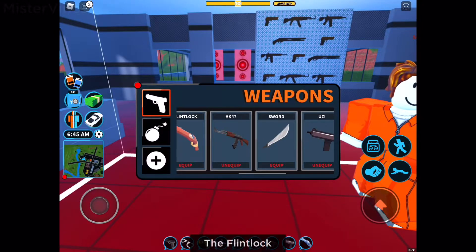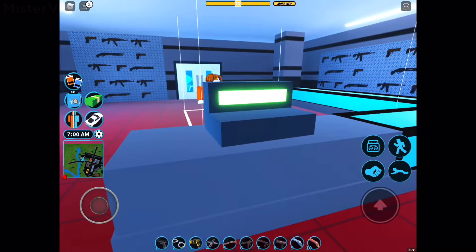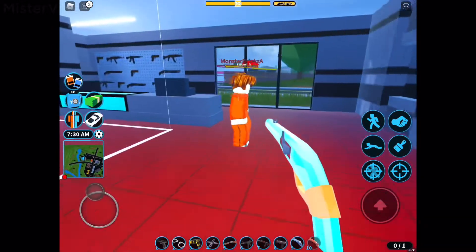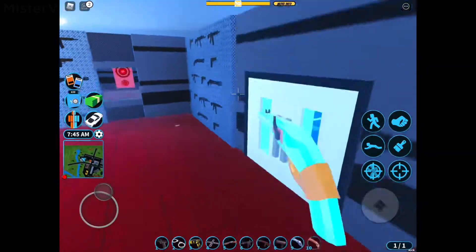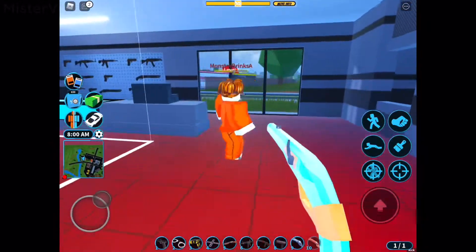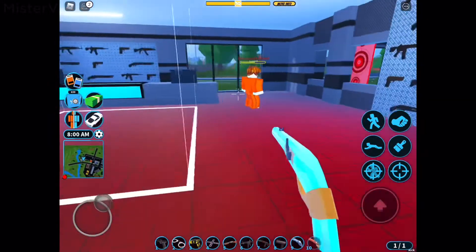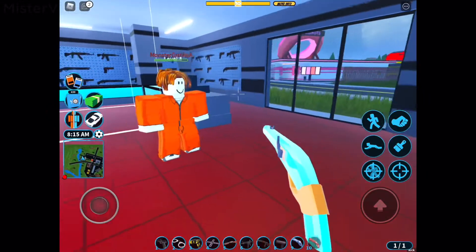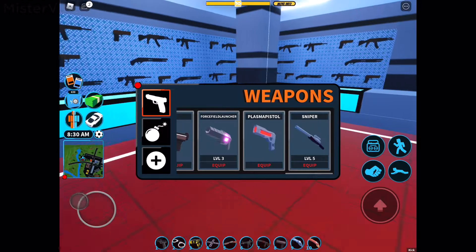The next weapon is the flintlock, which costs around 10,000. It's a very strong weapon — at any range, the flintlock always deals 60 damage. It doesn't have a very bad recoil, making it a great weapon. It takes only two hits to eliminate someone since it deals 60 damage per shot. It also has the ability to pierce through targets, though I only have two players here to test with.